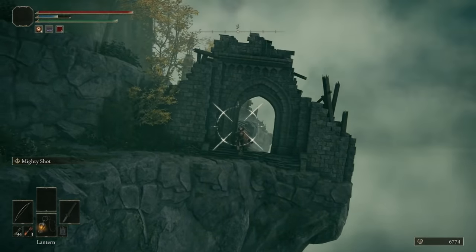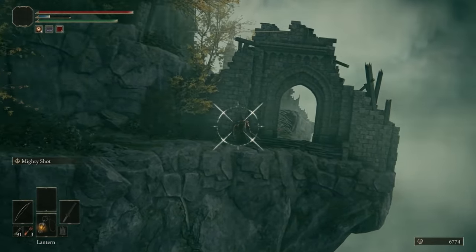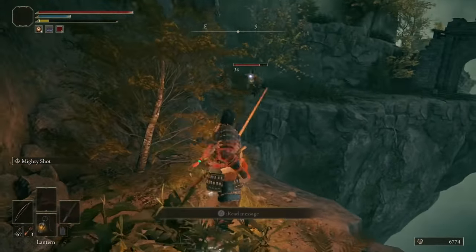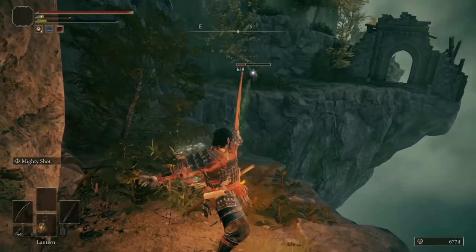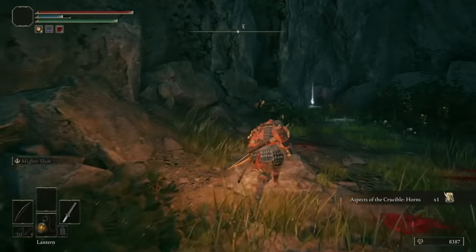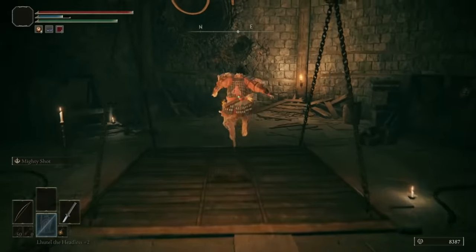If you fought the Crucible Knight in the Evergaol in Limgrave, you'll know these guys are insanely powerful. You can try to beat him fairly, or just cheese him to death with poison arrows like I did. Once he's dead, you'll be rewarded with a mediocre faith spell and not many runes — but well done, you killed a Crucible Knight. Head towards the end and you'll find a lift that pops you back up to the site of grace from the start of this tip.